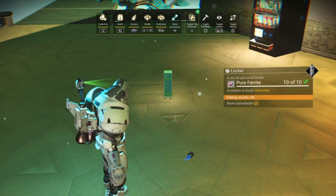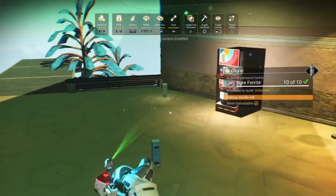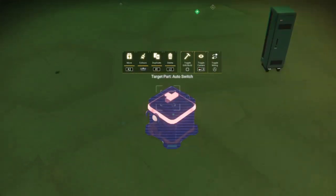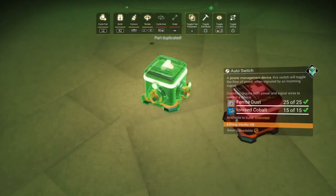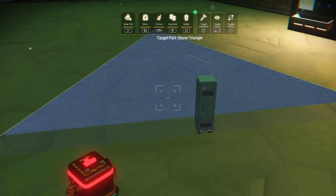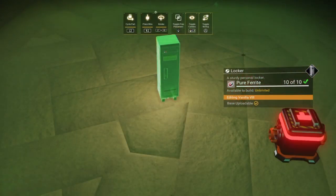If you're not sure how to do the universal adjacency glitch, please check the links below — I've put a link there for a video I made explaining how to do this. This is the only glitch we use in the build, and if you don't want to do it that's okay; it still looks fine even without the buttons.